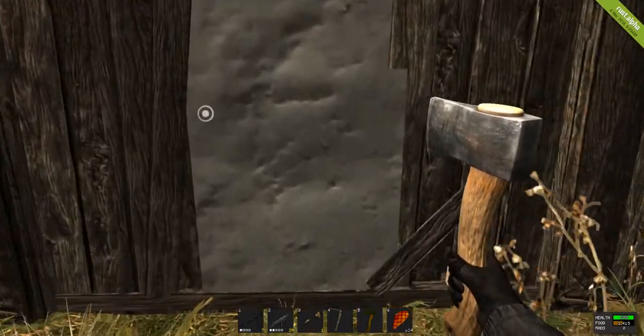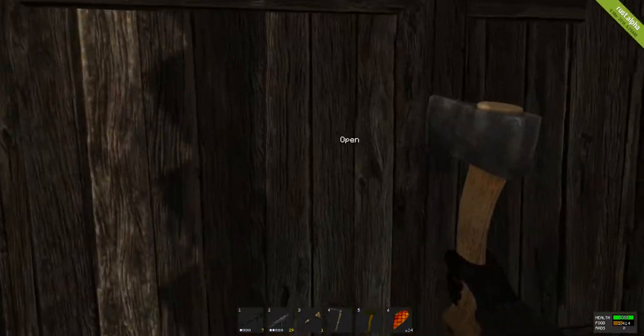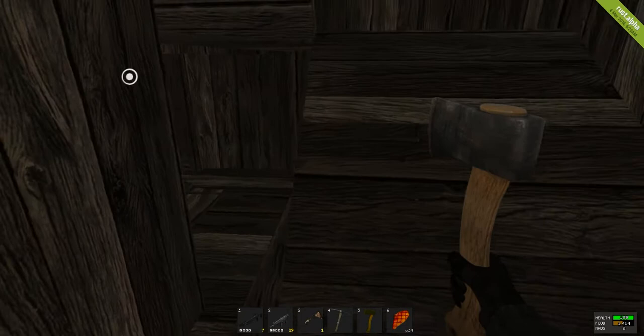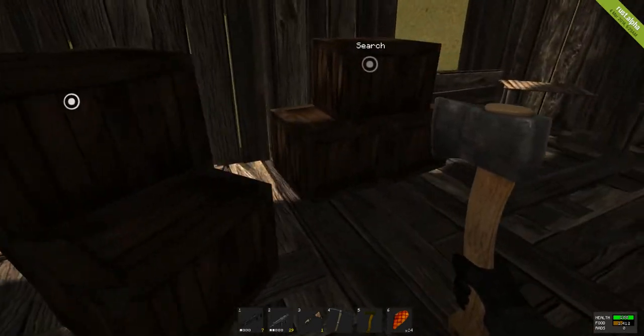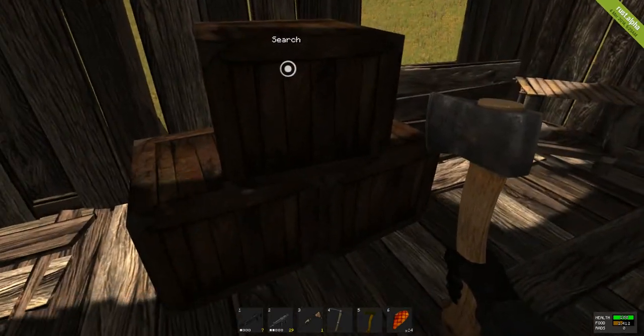I surrounded this place with spiked walls, a metal door to get in, and a wood door to get to the stairs — but I'm going to eventually change that once it repairs. Here's the second floor; I took everything and brought it up.